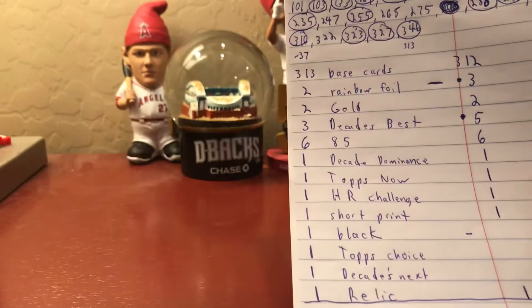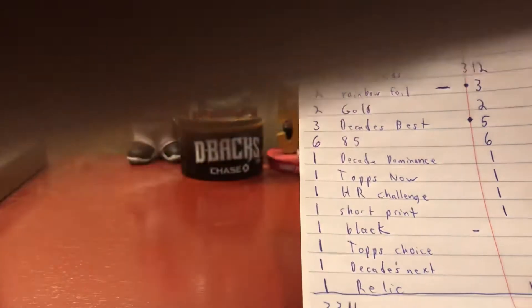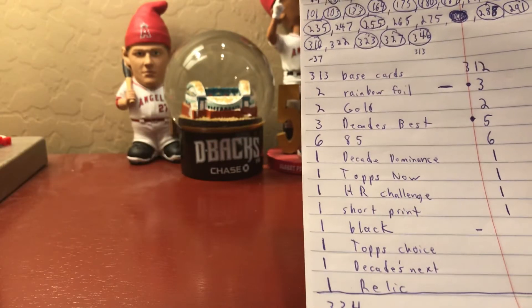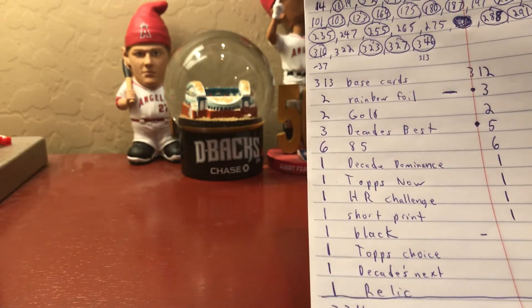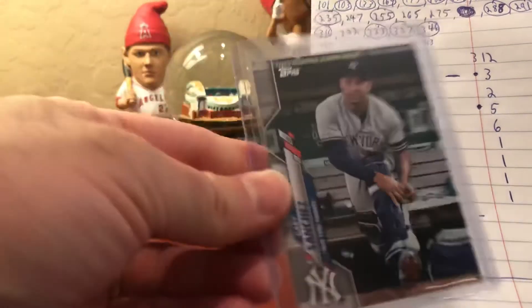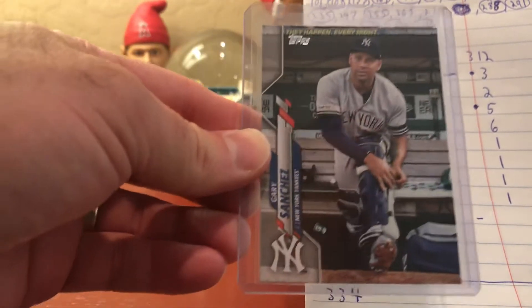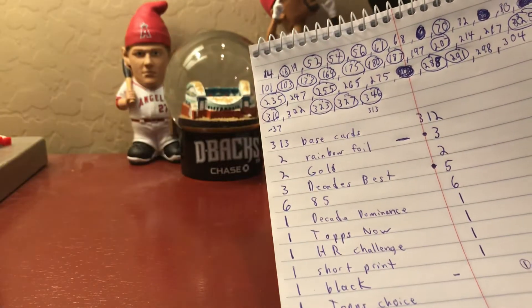One Decade of Dominance - for this box we had a Roger Clemens. One Topps Now insert-type card, there's that Mike Trout in this one. One Home Run Challenge in the box - that one was George Springer. One short print this round - we got a Gary Sanchez, that's just a regular short print. We had a black parallel in this one, and with the difference of the Decades Best and the rainbow foil, that's one extra card.